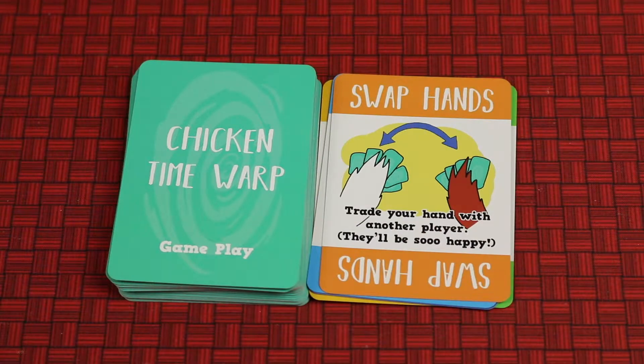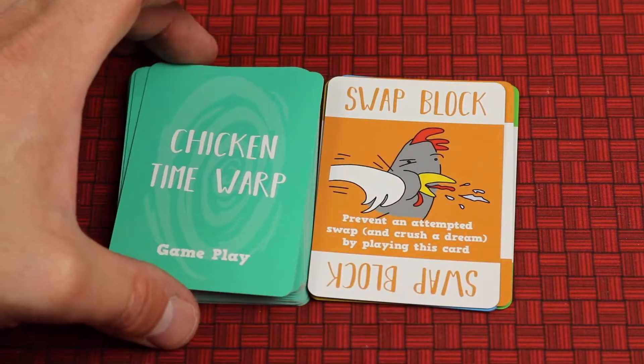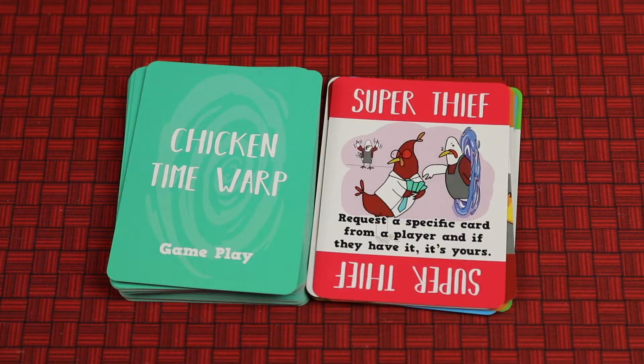Swap Hands allows you to trade your entire hand with another player, unless that player has the Swap Block card — they can play it immediately out of turn to stop the swap. To swap hands, you need to have at least one card remaining to swap after playing the Swap Hands card. The Escape Pod is the card you play to win when the window is open. The Super Thief allows you to request a specific card from a player, and if they have it, it's yours — for example, you could demand the escape pod and if they have it, they have to give it to you.